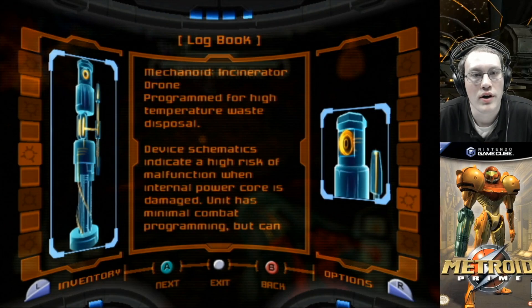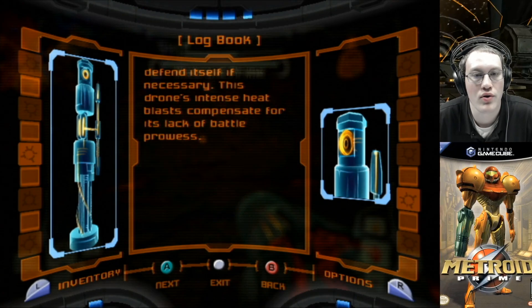Incinerator Drone: programmed for high-temperature waste disposal. Device schematics indicate a high risk of malfunction when an internal power core is damaged. Unit has minimal combat programming, but can defend itself if necessary. This drone's intense heat blasts compensate for its lack of battle prowess.